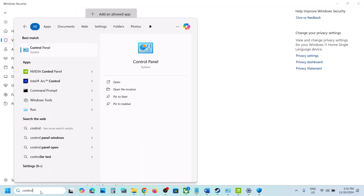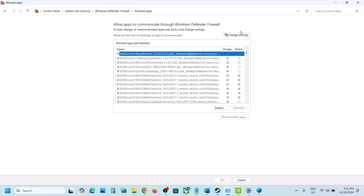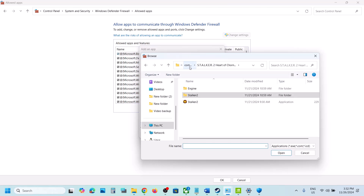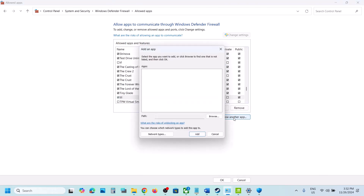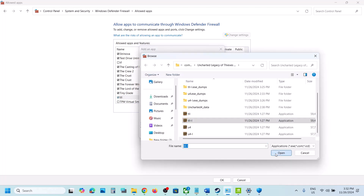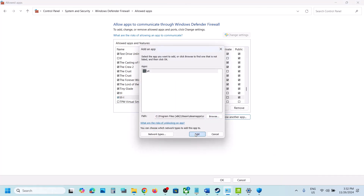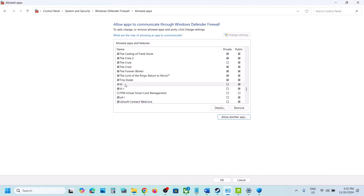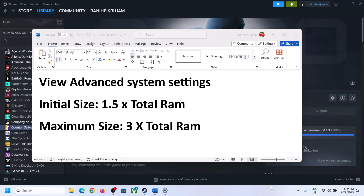Also add the game to Windows Defender Firewall. Type Control Panel in the search box, go to System and Security > Windows Defender Firewall, click Allow an App or Feature Through Windows Defender Firewall, click Change Settings, then Allow Another App. Click Browse, go to the game installation folder, open the game folder, and add each exe file one by one. Once all game exe files are added, launch the game and check.